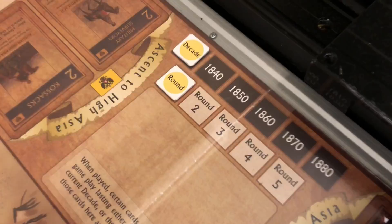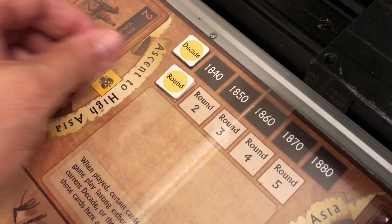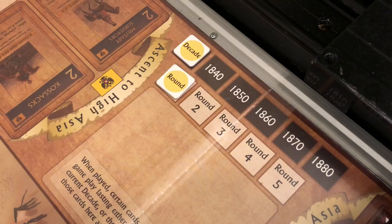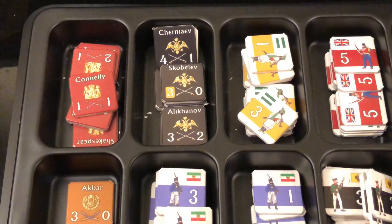The map also has a turn record track. Each turn represents a decade starting in 1830, and each turn is comprised of five rounds — there's also a track to keep track of those five rounds. There's also a place to put cards that have lasting effect over the entire round.